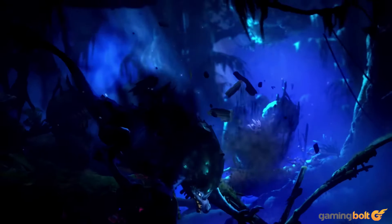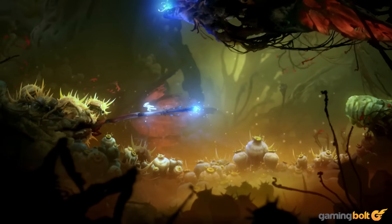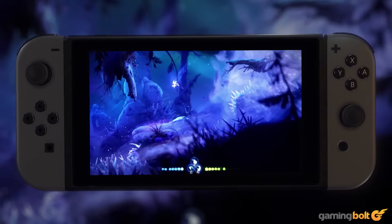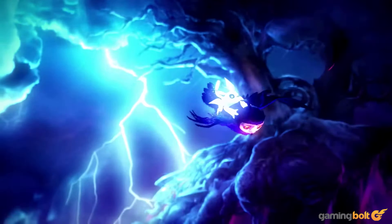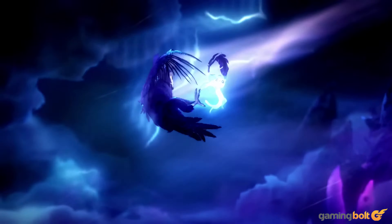Number fourteen: Ori and the Will of the Wisps. Few AA studios can make a game with a unique art direction and visual identity, and Moon Studios is one of them. Ori and the Will of the Wisps is one of the most beautiful games of the past few years because of its vibrant color palette, exceptional lighting, and breathtaking action. Nintendo Switch's OLED display panels made sure the game's color vibrancy was not lost when it was released for the hybrid device.